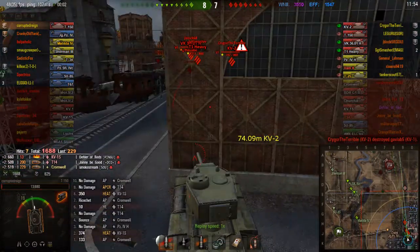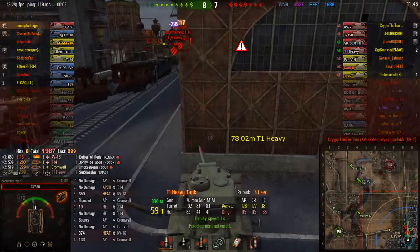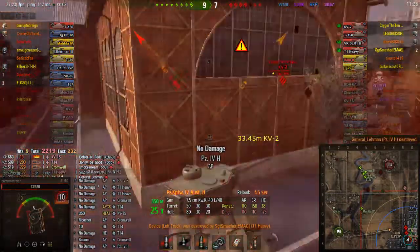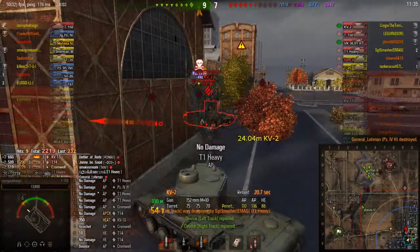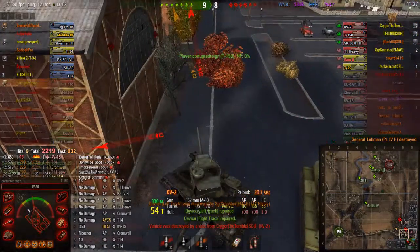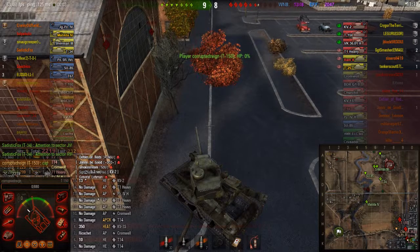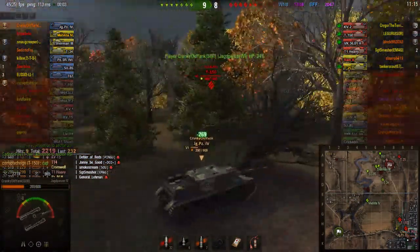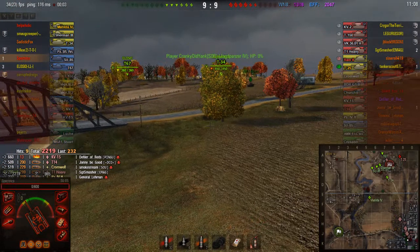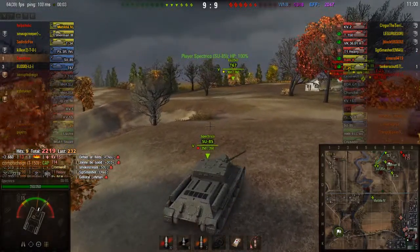I side scrape again, trying to bait them into shooting at me. One bounces — another does no damage to me because his gun is not high enough caliber. My friend finishes the job. In that quick exchange I was able to get off nine hits and do 2,219 damage, killing four tanks. It doesn't seem like much, but my platoon mate and I end up winning the match, though it was a very frustrating one to watch — about two minutes of action.